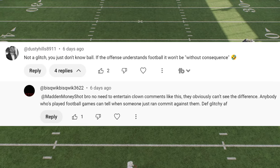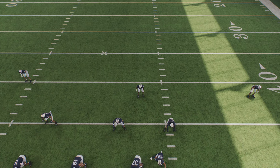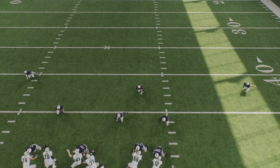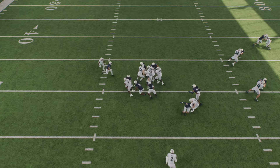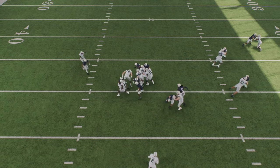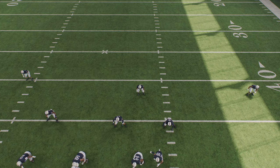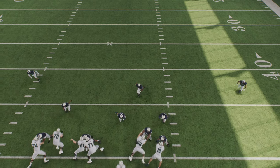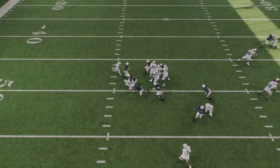To me this is a glitch. Some people think man defenders are coached to only watch their receiver, but I don't think that's necessarily true based on the fact that run commit kicks in the second the play starts. There was a similar glitch in previous years in Madden. I don't know if it'll get patched, but if it's by design, you can always run commit from man zero every play — if it's a pass they'll cover their assignments, and if it's a run they'll go straight after the running back.